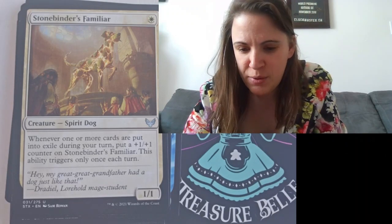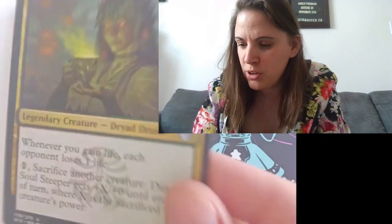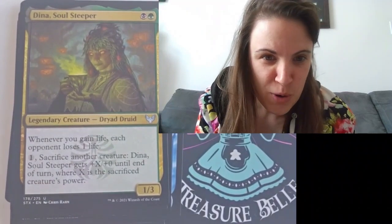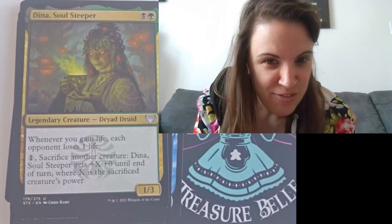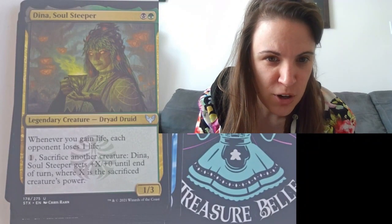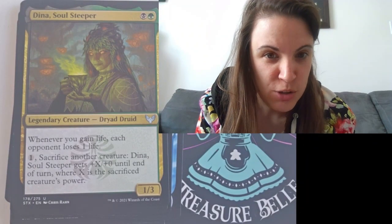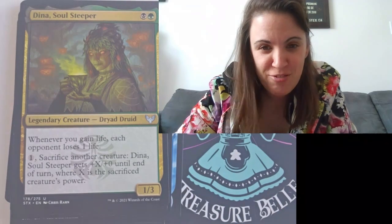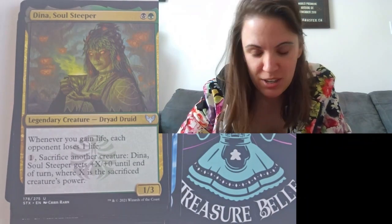Alright, now we got Dina, Soul Steeper — another green and black. Whenever you gain life, each opponent loses one life. Sacrifice another creature: Dina, Soul Steeper gets plus X, plus zero until end of turn, where X is the sacrificed creature's power. That's an interesting card, especially with that life loss you can just kind of give to everyone.